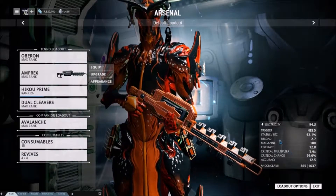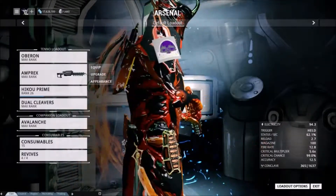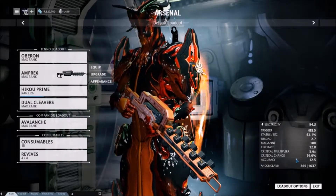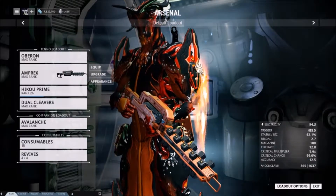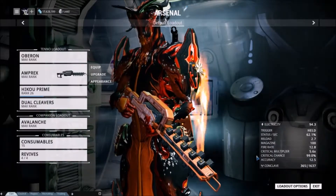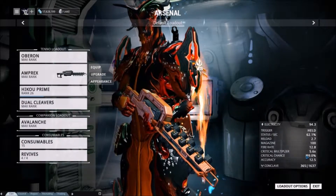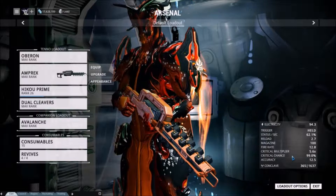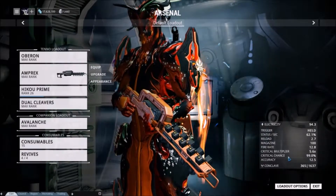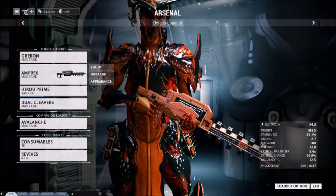The nice thing is status is pretty decent, but this is definitely a crit chance gun. Anyone who knows me knows I love crit chance weapons because they're just amazing, especially if you build them right. This has a 99% crit chance, which is pretty insane — it's one that's not yet over a hundred. Accuracy is 12.5, and the crit multiplier is 5.6, which is pretty decent. For crit multipliers, anything above 4 is good, and for melee I usually don't go below 40% crit chance, shooting for above 50%.